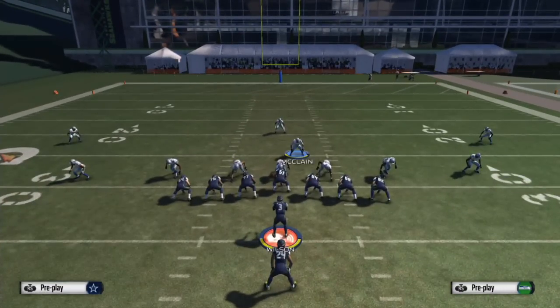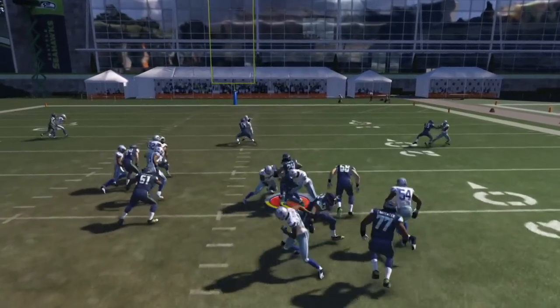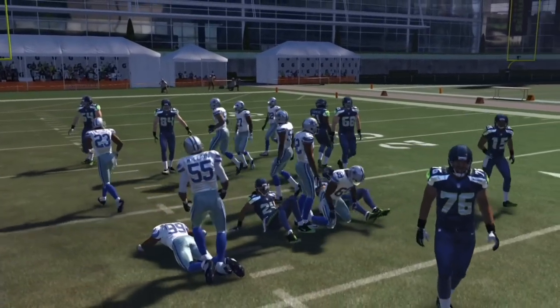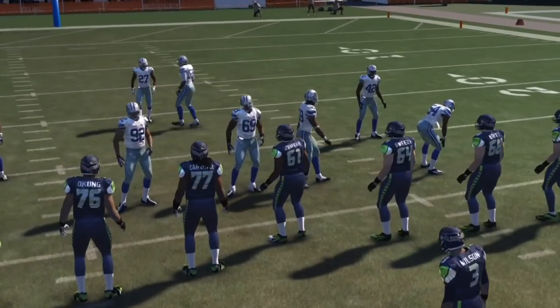We've been having trouble on the right side because of coverage matchups. What I did now is pinch the line down and we'll see if that makes any difference. That did make a little difference — it clogged the middle up. As long as the linebacker on the outside and the strong safety seal the edge, you'll be good to go.